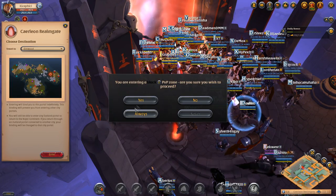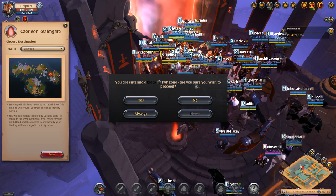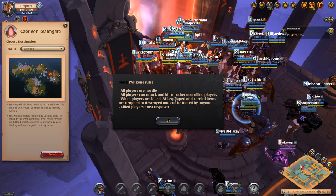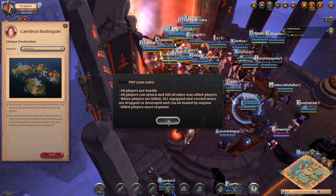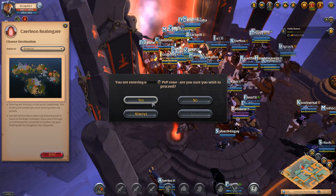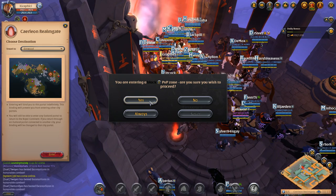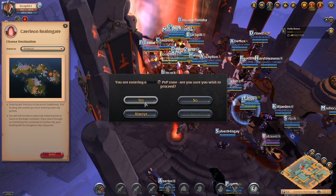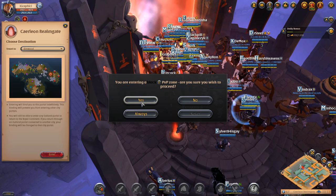Are you entering PvP? You are entering a black PvP zone. All players are hostile. All players can attack and kill all other non-allied players. When players are killed, all equipped and carried items are dropped or destroyed and can be looted by anyone. When you die, you will respawn at your home city — it used to be the nearest city, but I believe it's now the home city, basically whichever city you visited last, which for me would be Carly'on. I always hit yes on this prompt, because it's a good reminder to check your gear.